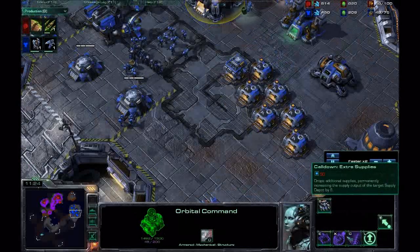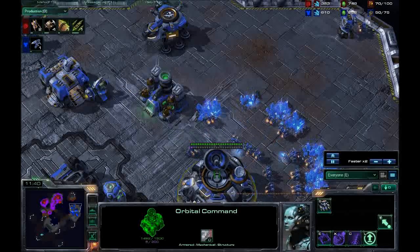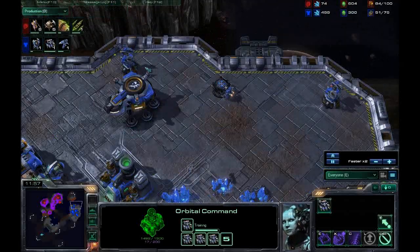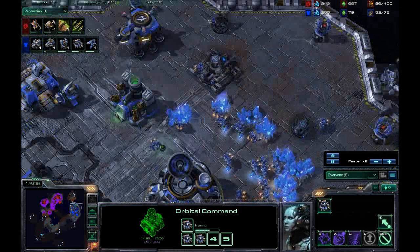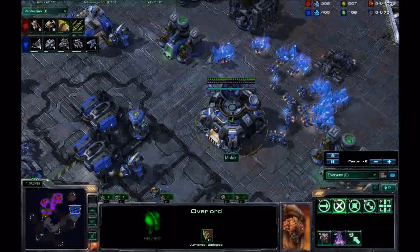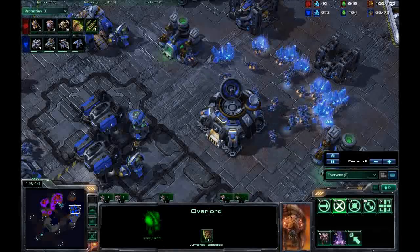Extra supply costs 50 energy — that could be spent on a mule. A mule mines you about 900-ish minerals in its run, I think. Definitely a lot more than 100, which is all supply costs. So unless you really, really, really super need quick supply, there's no point in doing anything other than getting mules. Maybe for some intel you get yourself a scan.